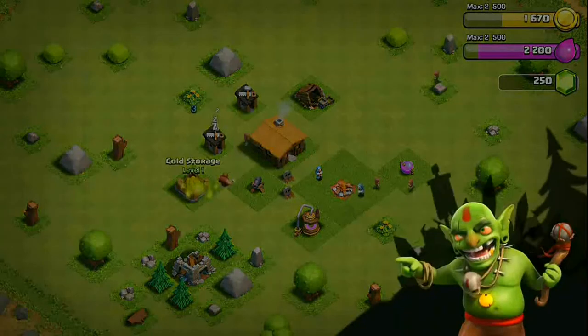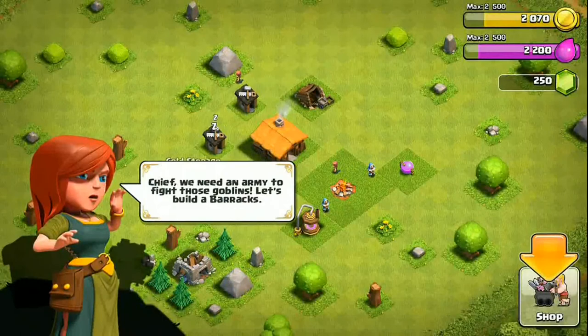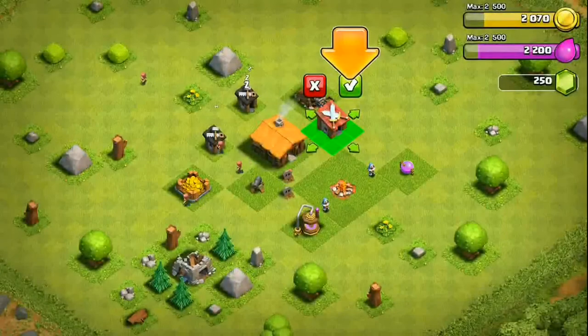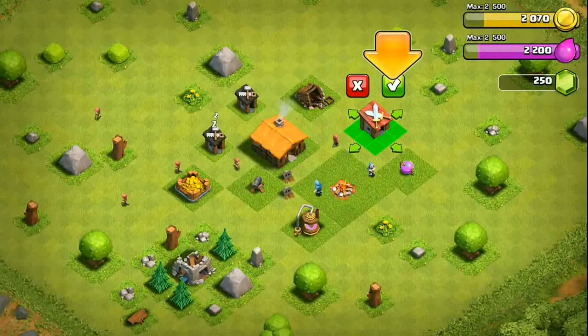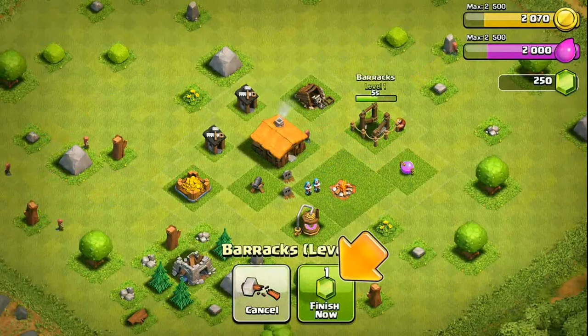We've made our gold storage, and this is the part of the tutorial where a goblin comes and attacks the gold storage but fails. We're also going to make our barracks — for some reason we're building barracks instead of a defense, but the goblin is going to attack us, which is a bit odd.